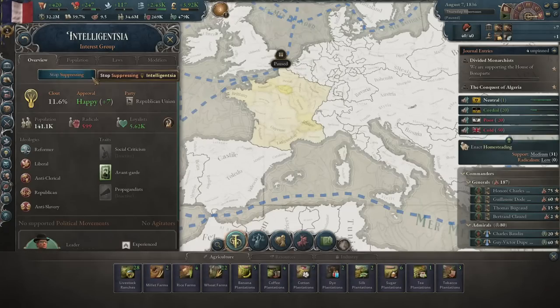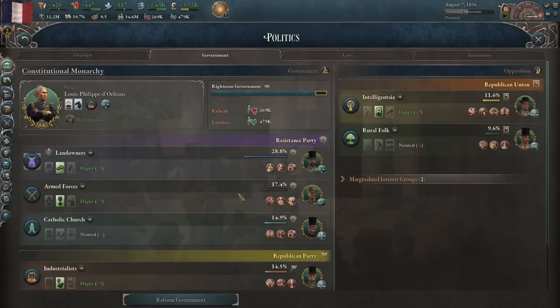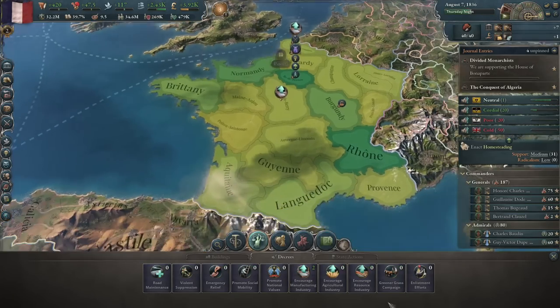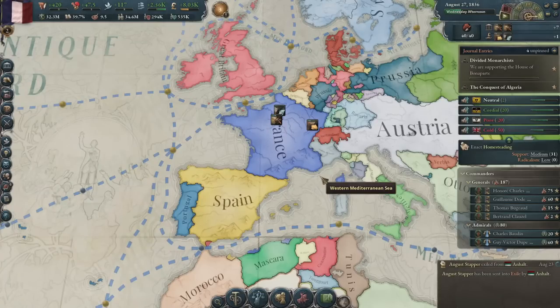Why are we suppressing the intelligentsia? That's like a no-brain-cells move. Bolster the industrialists. Encourage manufacturing — much better than suppressing the best party in the game.